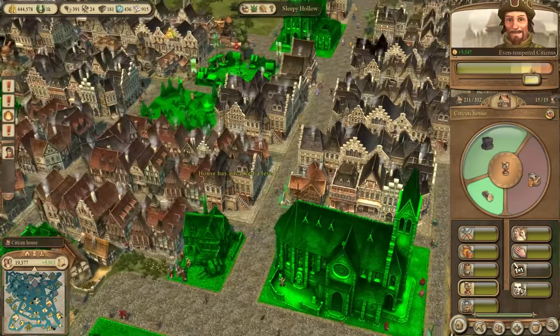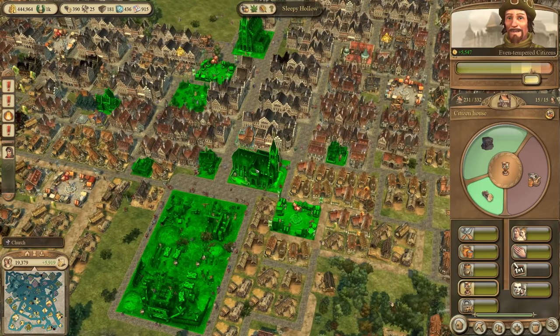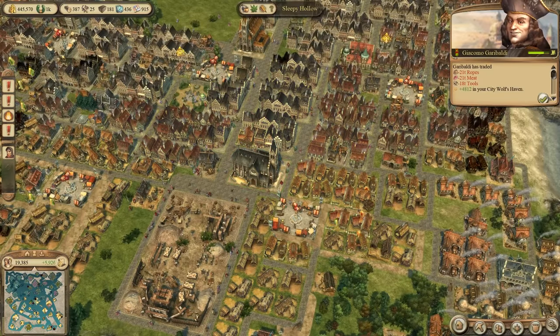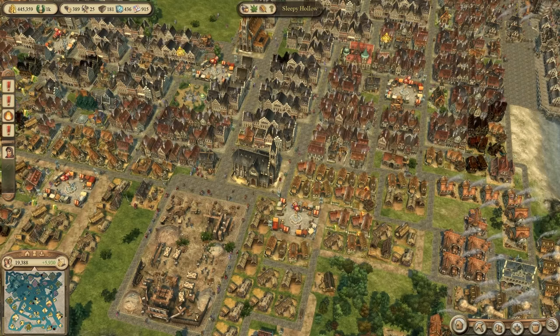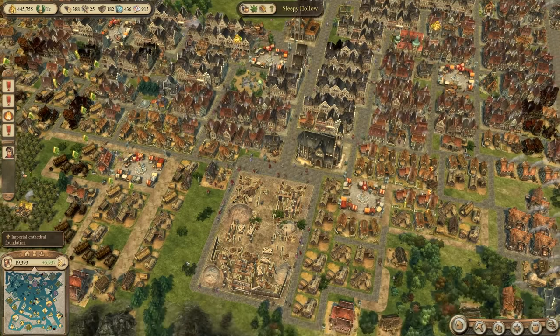Unfortunately there is a citizen that doesn't have any education, so education here might make sense. Oh, a monastery — we might just leave something in here for all those citizens once the cathedral is finished.